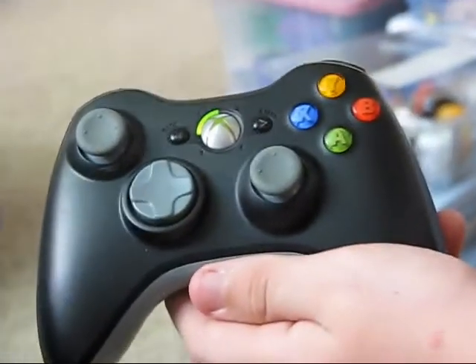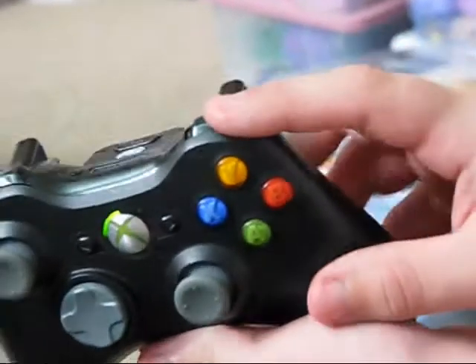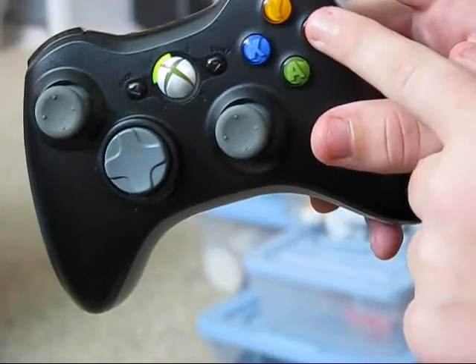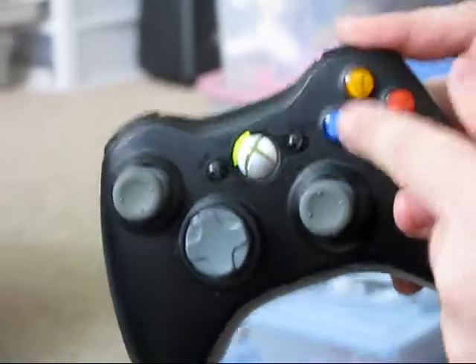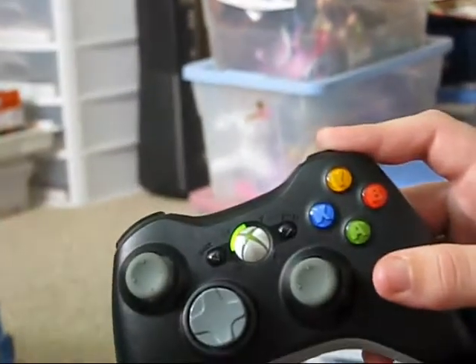Now we will show you one more time from the controller's point of view. So we are going to press Start, then hold RB. Then hit X, B, X, B. Click the left analog stick twice — one, two. Then hit Y, A, Y, A. Right analog stick twice. Notice we have not let go of RB this whole time. So then you should see that it works.